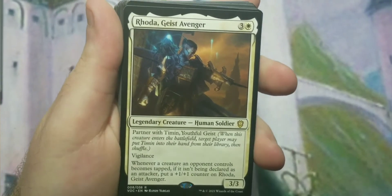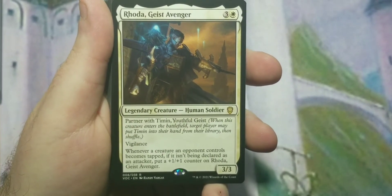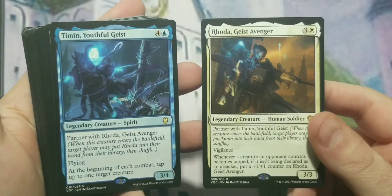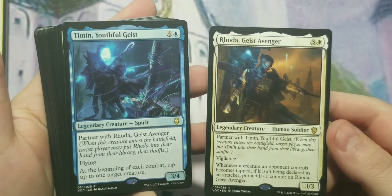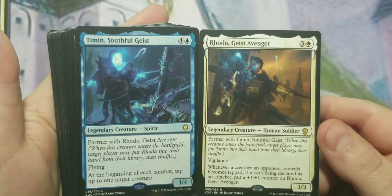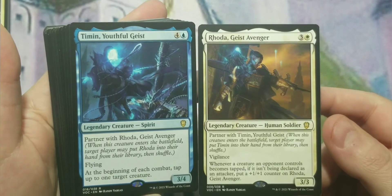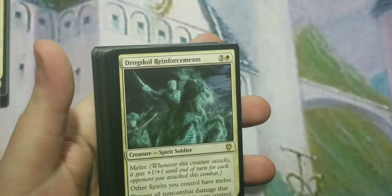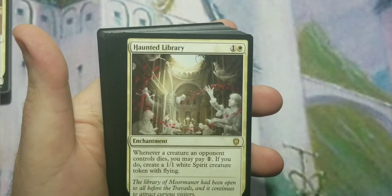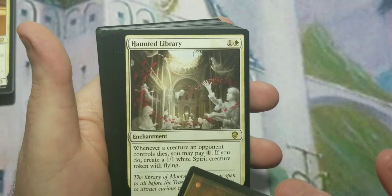Now we're in the rare section. Rota Geist Avenger is a four-mana legendary 3/3 with vigilance. These are partners, so they can serve as partner commanders — that would keep the deck blue-white if you wanted. Drogskol Reinforcements and Haunted Library: whenever a creature an opponent controls dies, you may pay one and make a spirit token. I actually like that card.